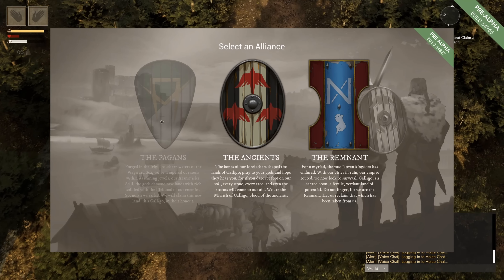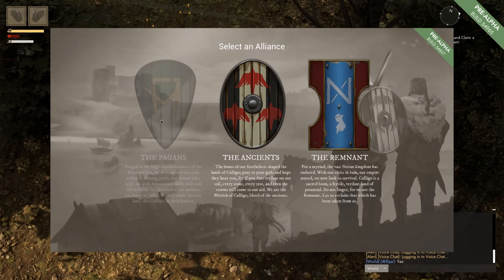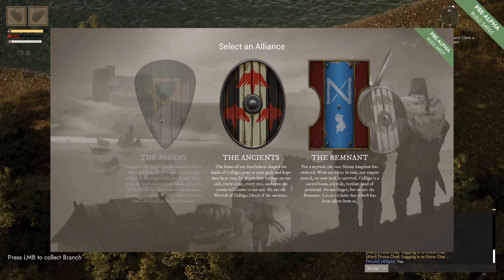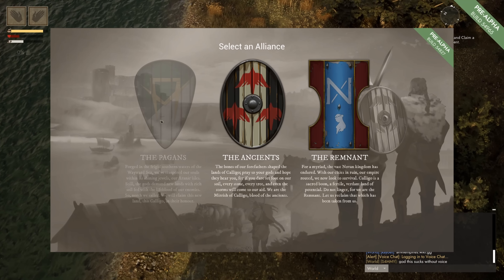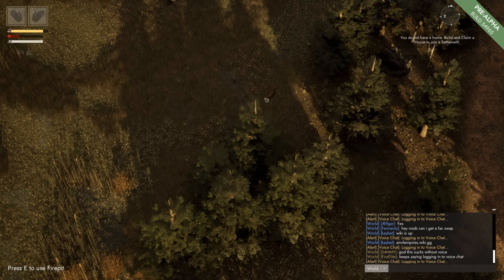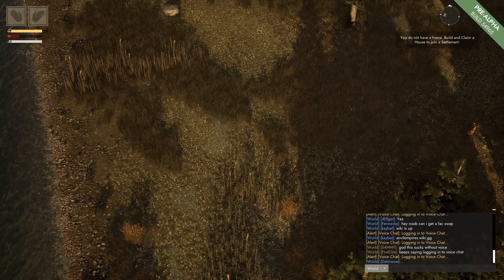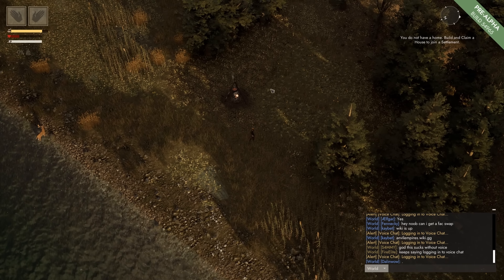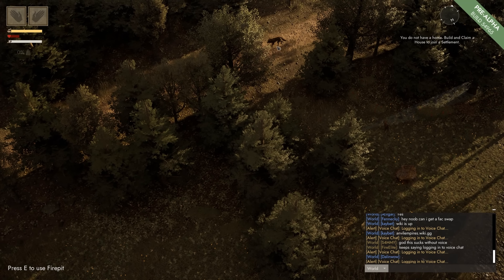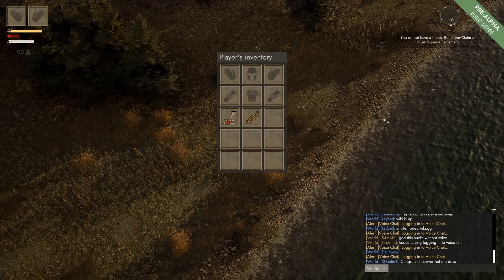When the playtest started, the devs had only unlocked two of the three factions — the Remnants and the Ancients. Remnants appear more like the Holy Roman Empire style, whereas the Ancients seem designed after old Germanic tribes. I chose the Ancients and spawned in. The graphics are actually really impressive for a pre-alpha game — it looks like a mix between Valheim and RuneScape. The terrain, forest, lighting, and water all feel real, with a variety of trees, bushes, and foliage. Depending on the species of tree you fell, you get different amounts of wooden planks — details that suggest every aspect of this game will be incredibly immersive.